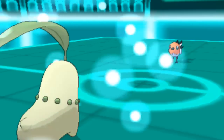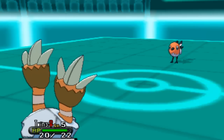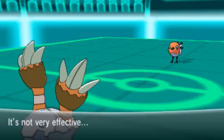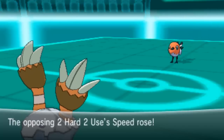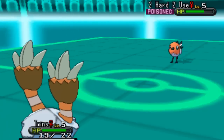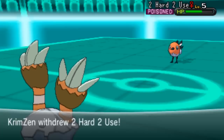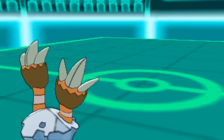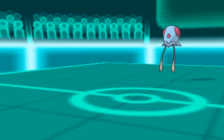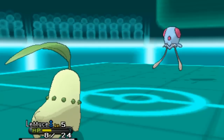I thought I could save Lettuce for later. I swap in Binacle — that nice Rock typing gets past all the fire and flying moves, and it's got solid base Defense, so even with the Swords Dance up it barely tickles it. I've got another round of Toxic going. I was running Shell Smash on Binacle for a late-game sweep, but I wasn't ready to use it yet since I wasn't sure about the opponent's moves and items.